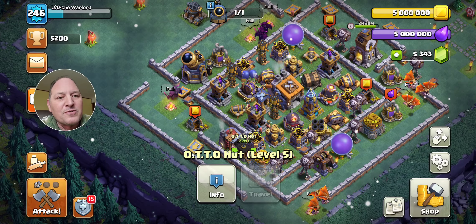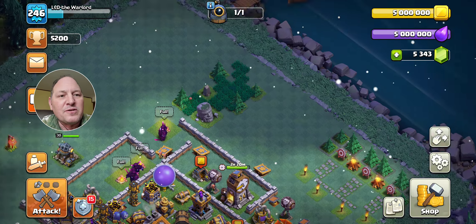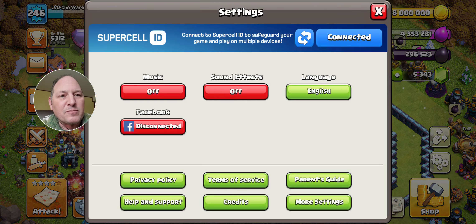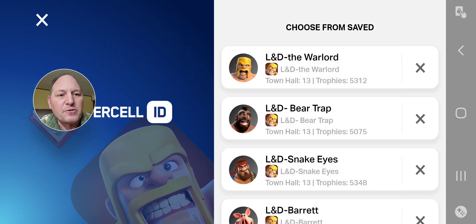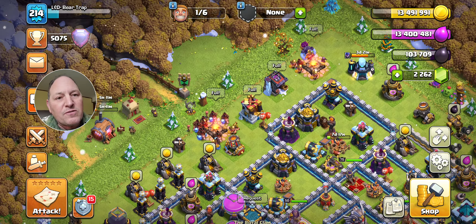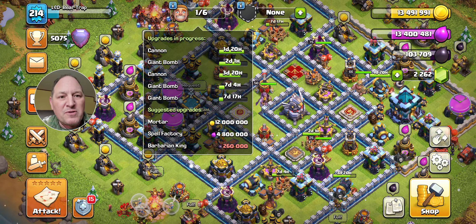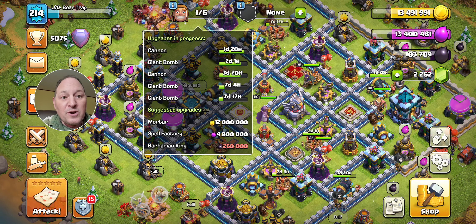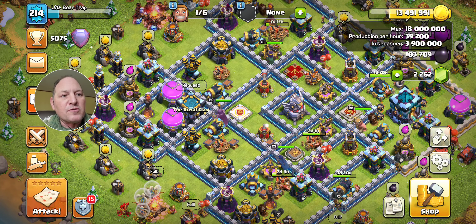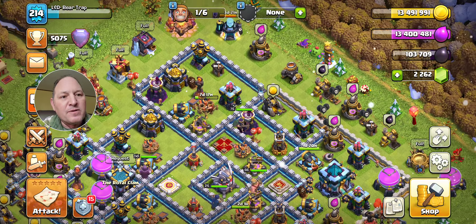That's a lot of elixir to get accomplished, but it's so worth it because you get that sixth builder. Let me switch over to Bear Trap and show you why those builders are so important, because build times at Town Hall 13 are so long. This is Bear Trap — Town Hall 13 — and I still have a lot to upgrade. My tactic is to keep five builders busy and keep one builder free, and that free builder upgrades a wall piece every time my storage gets close to 18 million.